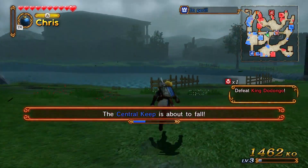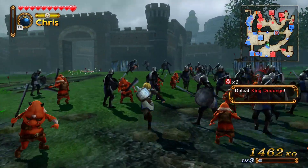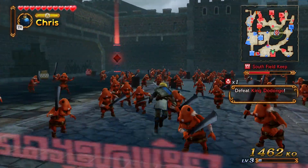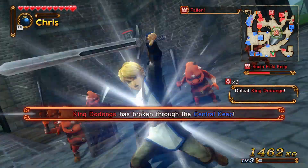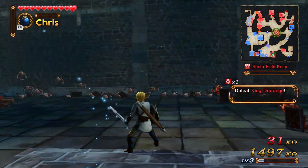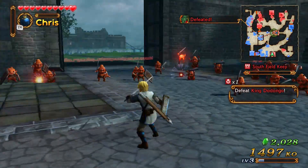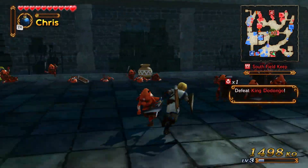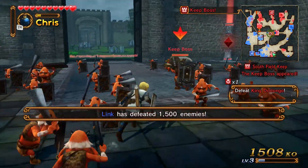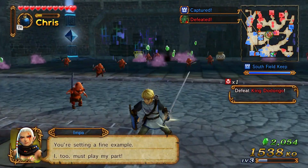Might as well get the south one really fast and then finish the map. My central keep is about to fall — are you sure? The only way to get access to the top half of the map is when Dodongo opens it up, but he's trying to ravage your base right now. I've been doing pretty good.